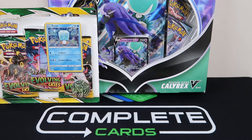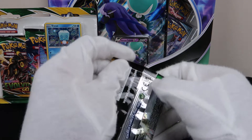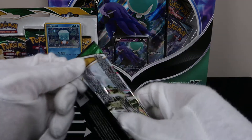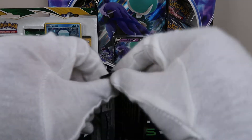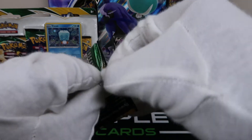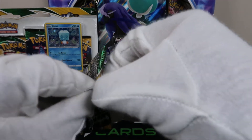Galarian Moltres, holo. Not bad. Especially since we got the hollow Umbreon — we got two dark holos. Pokemon's come a long way. They've made that Umbreon basically pretty much on par with that Moltres. And that would not have flown ten years ago.